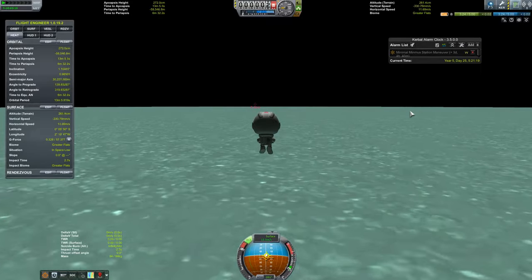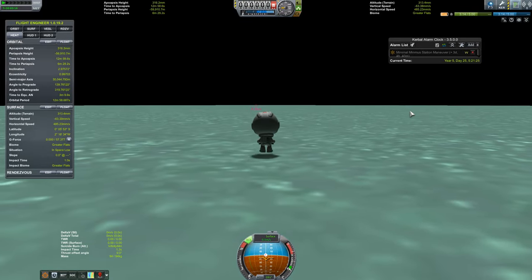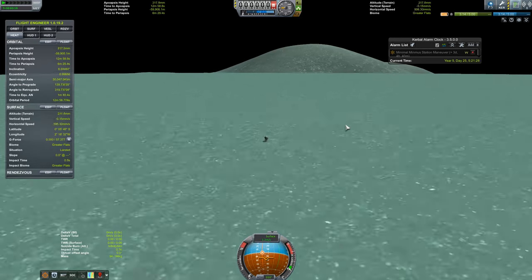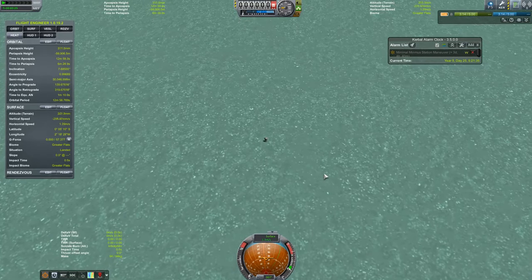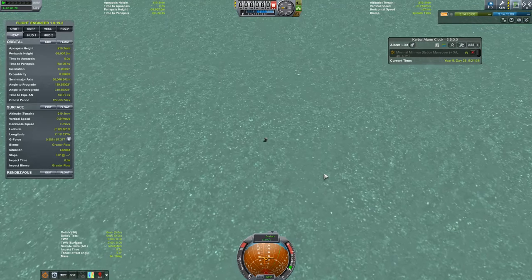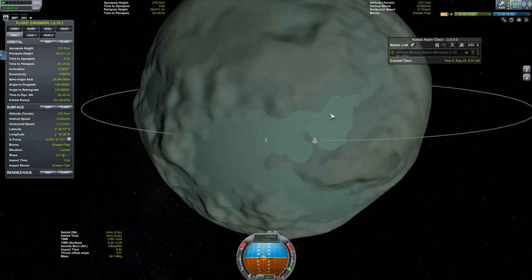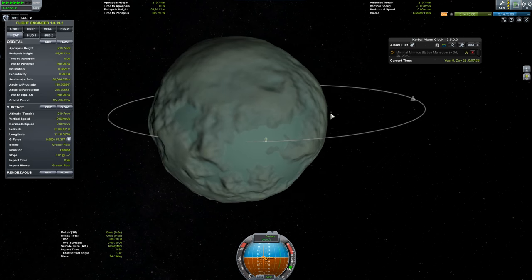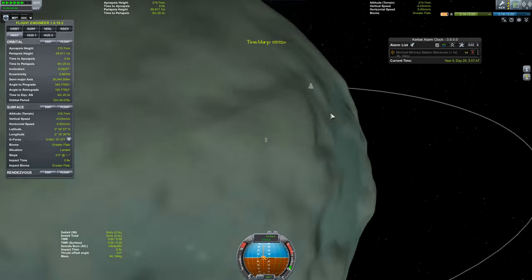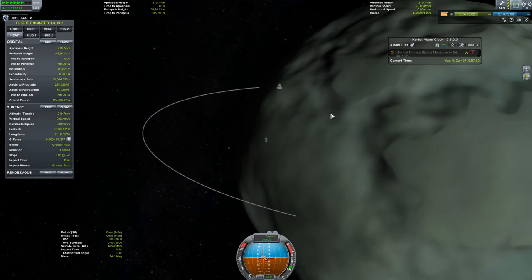20 meters per second, 15, 10, 5, 4, 3, 2, 1 - there we go. And now the station is sort of orbiting over here. We'll manually get ourselves off to here - I think that's good. Now we'll just wait one day down on the surface while we perform all of our experiments and whatnot, having a grand time doing it because Minmus is a wonderful place where magical things happen, such as a complete disregard for safety and hijinks when it comes to orbital mechanics.